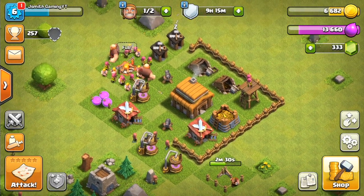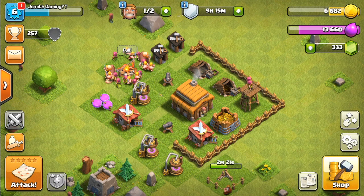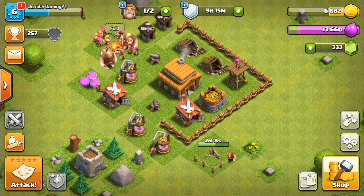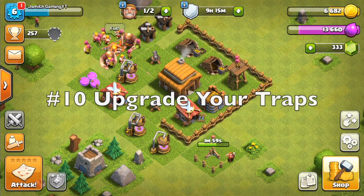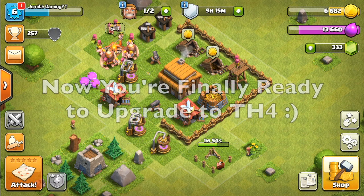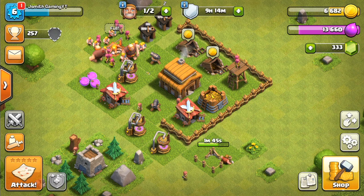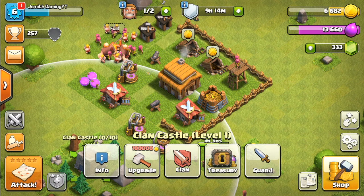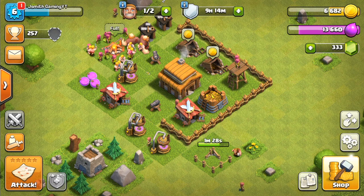After your walls, upgrade all your defenses to max. This is my personal preference — I'm a big offense-over-defense type of guy. Everyone has a different play style, but in my opinion this is the fastest way to upgrade your base. The last thing to upgrade is your traps. After you've done all that at Town Hall 3, you can go ahead and upgrade to Town Hall 4. You obviously don't have to max your base — this is just my personal opinion on what works best. Stay tuned, leave a like and subscribe, and I'll catch you guys in the next one.